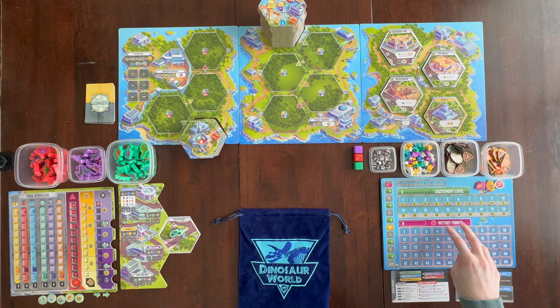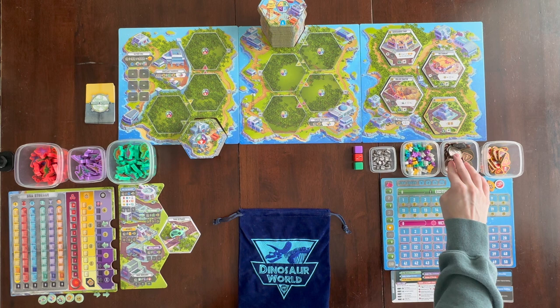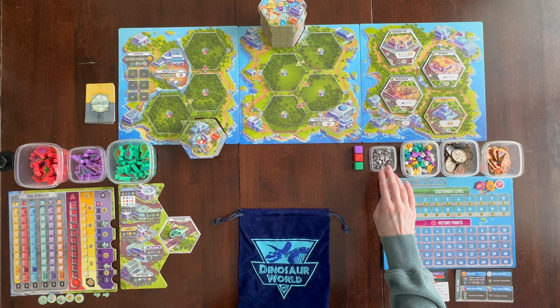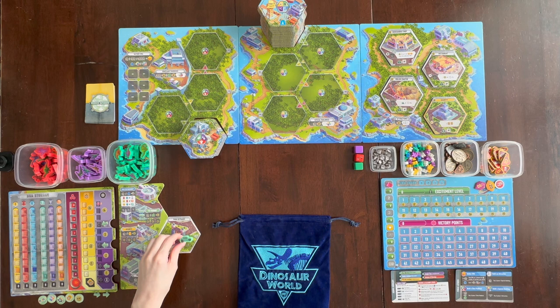Place the victory point board in the center of the table. Then you have a lot of components that I just place in some Tupperware containers, because you're probably going to want something to put them in — there's a lot of little components. I have the death tokens, the money — this is the deluxe or Kickstarter version so I have metal coins — the meeples, your boredom tokens, three dice, and all three different types of dinosaurs. Then give each player in their player color a jeeple — that's what they're called, a jeeple.